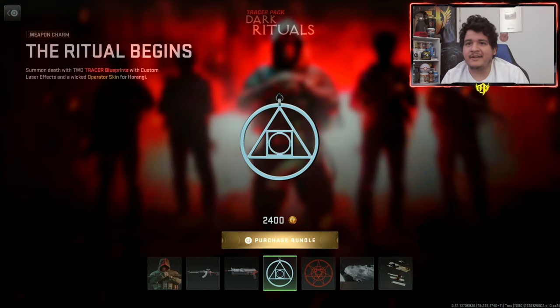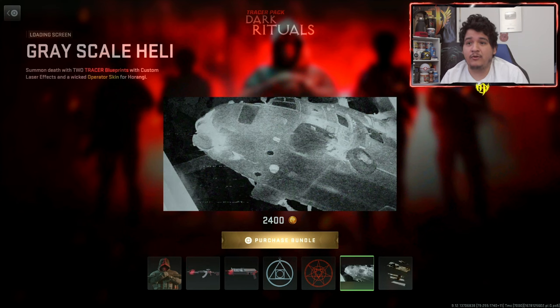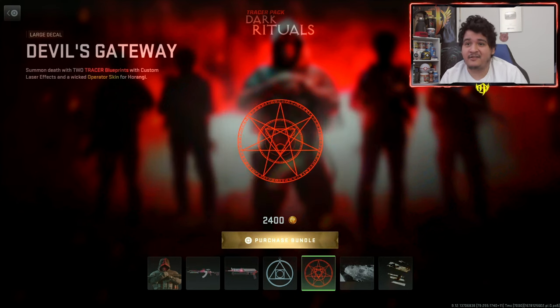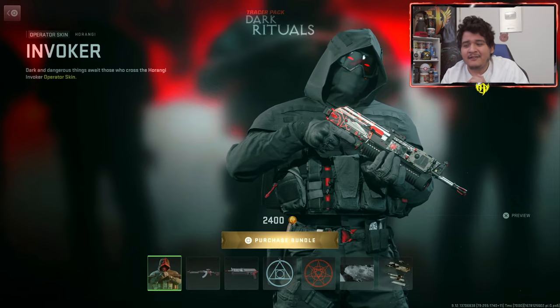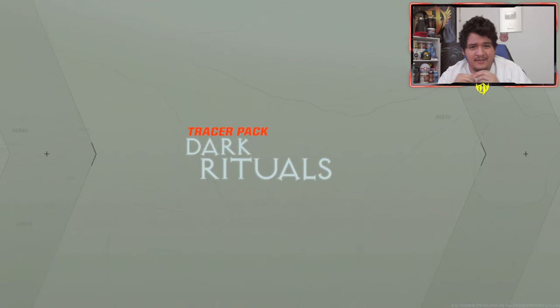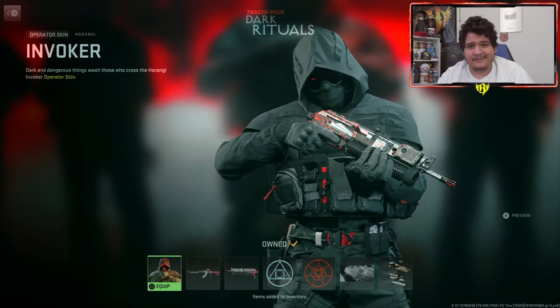We also have the Ritual Begins weapon charm, a decal known as the Devil's Gateway, the loading screen of the Grayscale Heli, and the Beneath the Mask emblem. The best things about this bundle are the decal, the two tracer guns, and the operator skin. For 2400 COD points I think that's a decent amount of stuff, so I'm going to cop this right now and show off the entire bundle in this video.